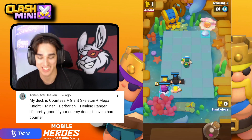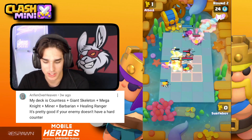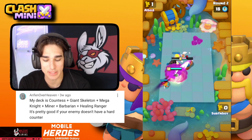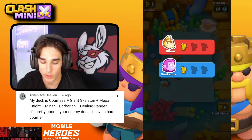He's got a PEKKA — I haven't seen many people run PEKKA this season, interesting. He's also got a Barbarian. His Barb is gone, the Giant Bomb goes off, Mega Knight activates — I was hoping his Countess would turn on my Barb, but we still won the match. It's one to one.